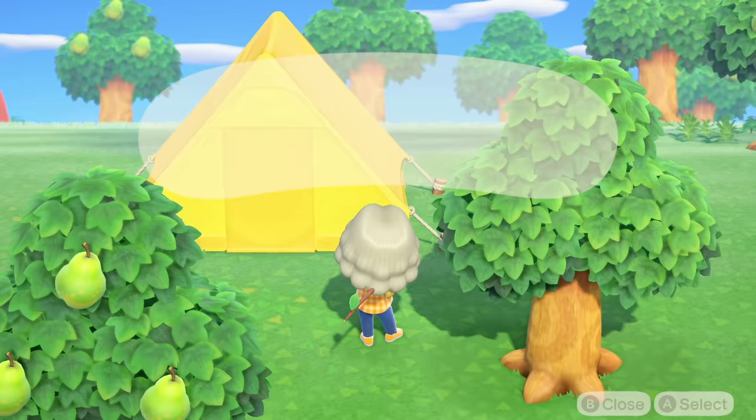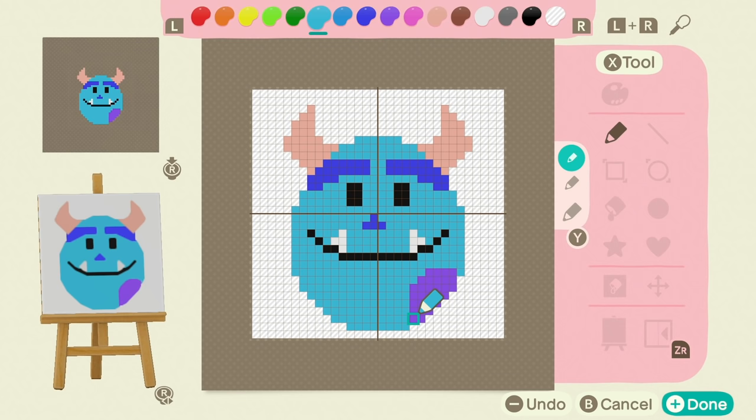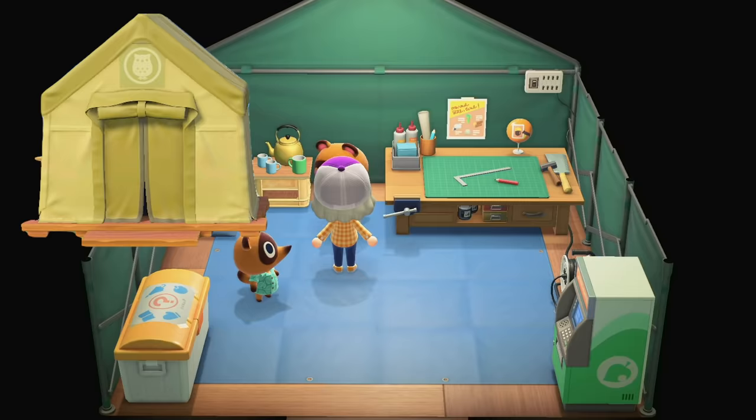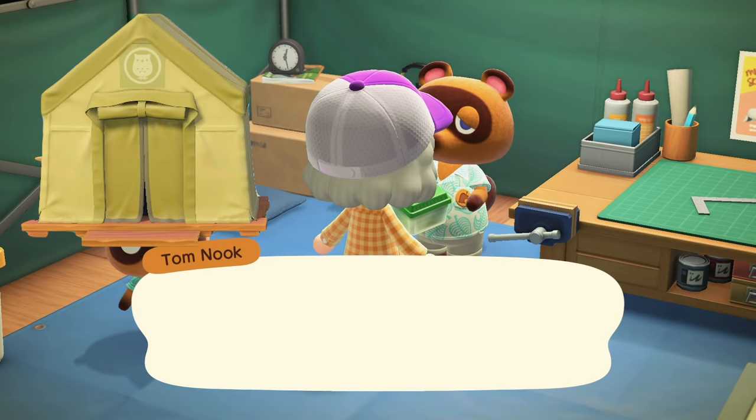One of the funnest things you can do to unlock more Nook Miles is to make a custom design. Here I'm making my favorite Disney Emoji Blitz emoji, Sully — I love how cute he turned out and I'll be using him for my flag later. For the purposes of this video, I want to unlock Blathers' tent — not the full museum yet, just his tent. You do this by giving creatures to Tom Nook in the Resident Services tent. You won't be able to unlock the Resident Services building unless you already have Blathers' tent set up on your island.